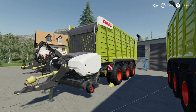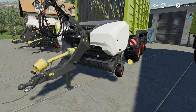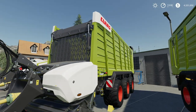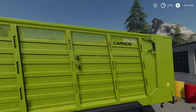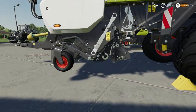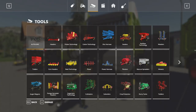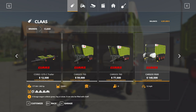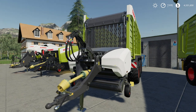We also have a forage wagon — the CLAAS Cargos 9500 with an attacher on the front for picking up already-cut grass. It holds 53,000 liters, which I'll give a thumbs up — that's quite a lot for a forage wagon.